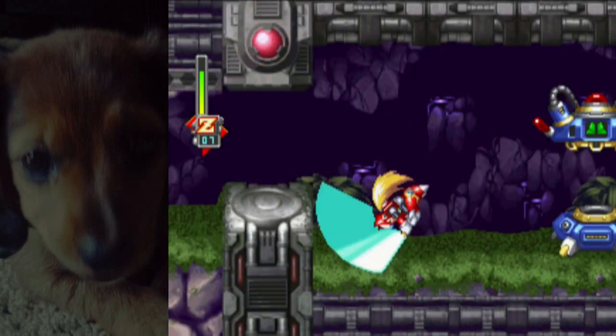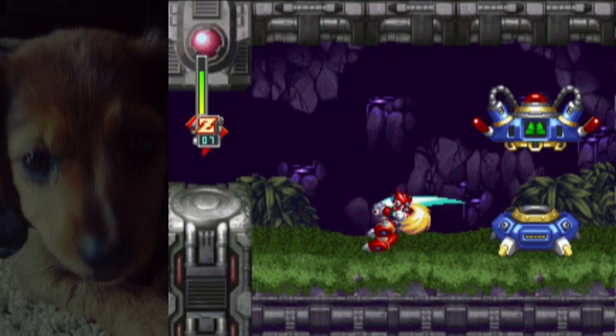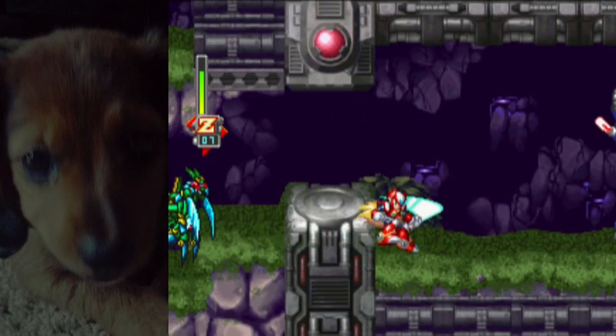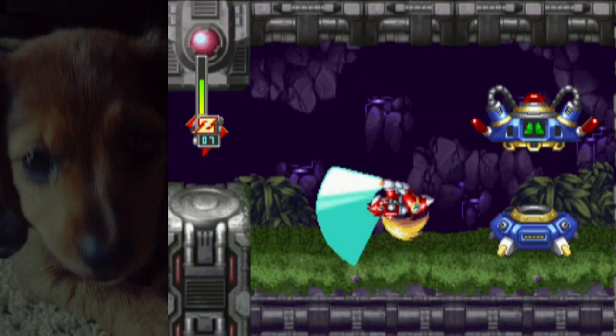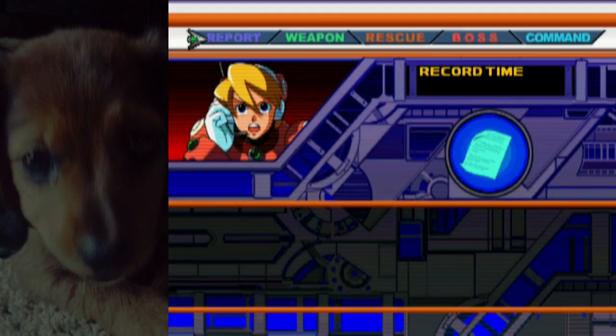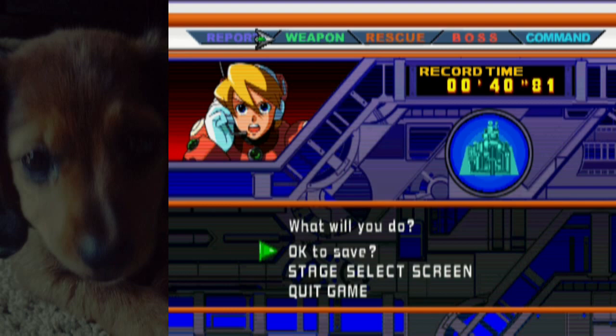Another thing that loses invincibility is doing the Ensuizan again, or doing the Sensuizan. Both of them have the same invincible property where you start off and reset your state to regular invincibility. Then you have about 30 or 40 frames of invincibility, in which you can cut it off.